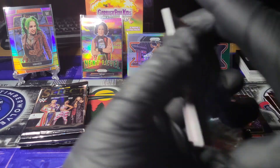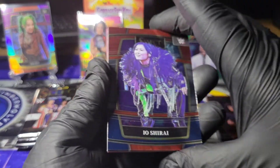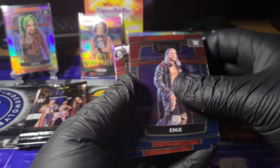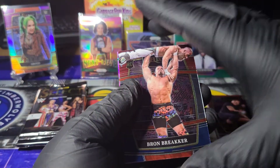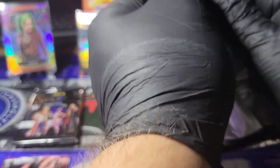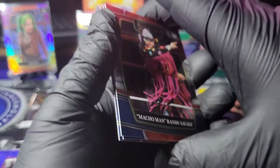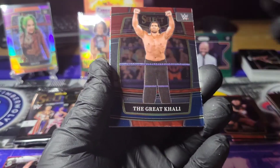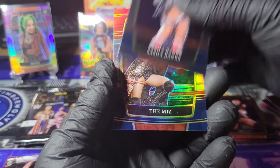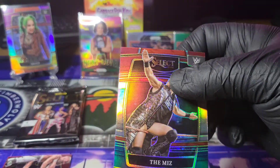We've got a numbered card. Io Shirai. Edge. Bron Breakker. We're just going to save that numbered card — I didn't see who it is. Just saw the number. And there's a pretty low number. Macho Man. The Great Khali. Sasha Banks. And a silver Miz.